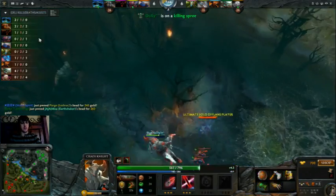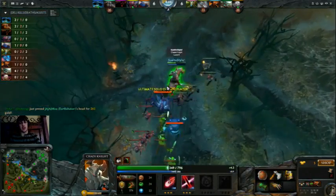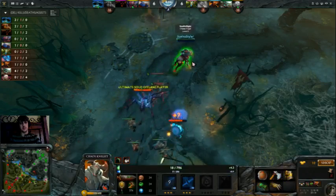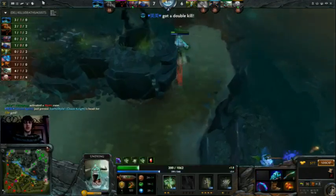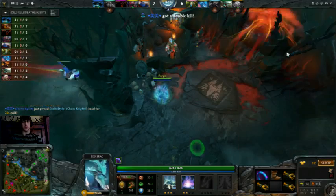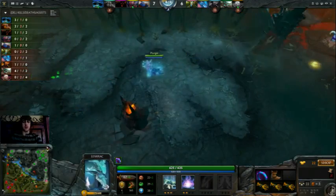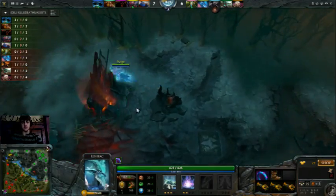This is what happens when you get ganked by a Storm Spirit — pretty easy kill by them. That was very smart of them. I should have stayed back because I knew they had a Storm. If I'm initiated on and stunned at all, it's going to be bad. Solid stun by the CK but he's still probably going to die — and he does. Double kill for them. I don't have TP scroll money, so I'm just going to buy another Ironwood Branch and run back to base.